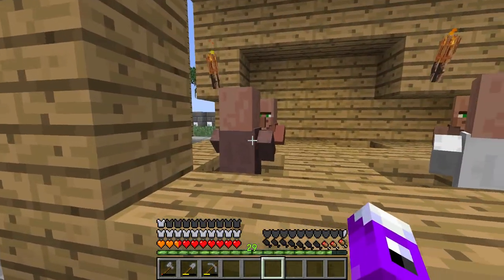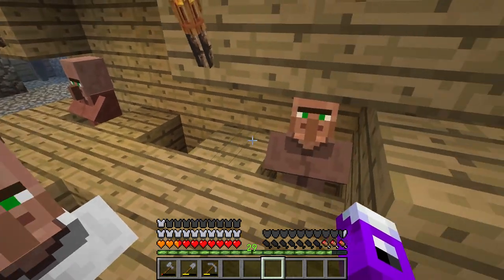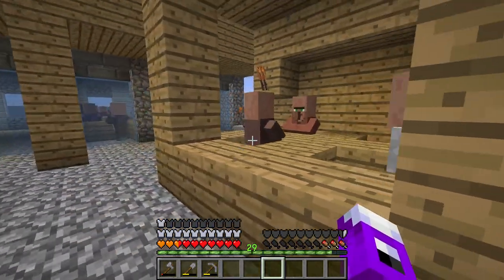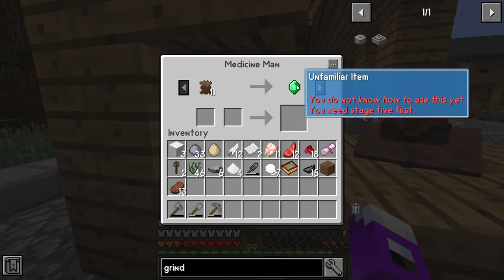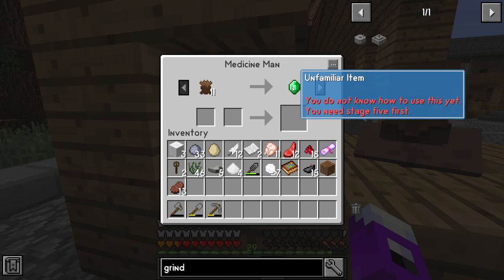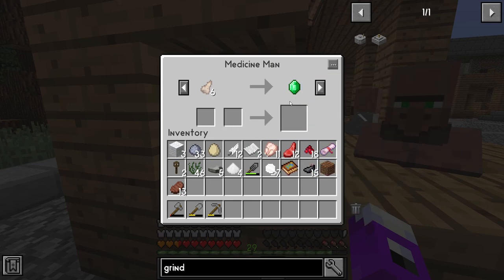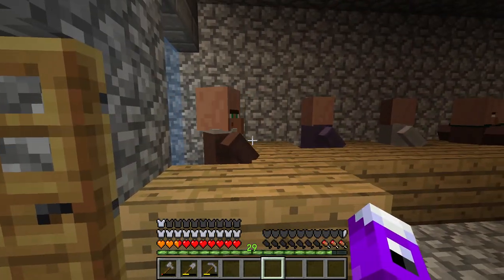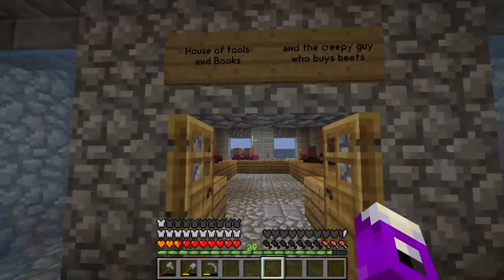We've got farmer and cartographer here — these guys have been traded with so many times that you'll have all of their trades unlocked. Another farmer here. This is a totem guy — medicine man, for all the totem craft stuff. We might be using him later. You'll notice these guys will trade for emeralds, which are unfamiliar to us. However, we can trade things to them to get the emeralds, and we can still put those emeralds in the crafting window to get the items that we need.